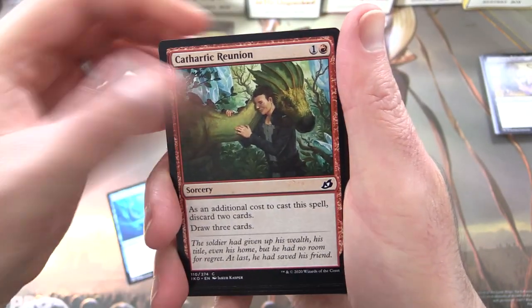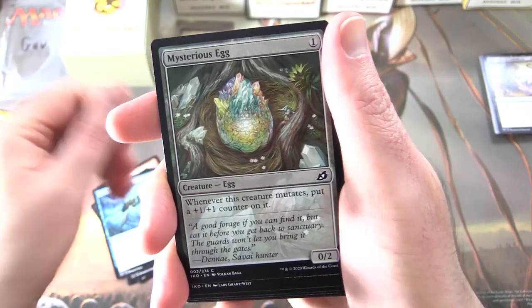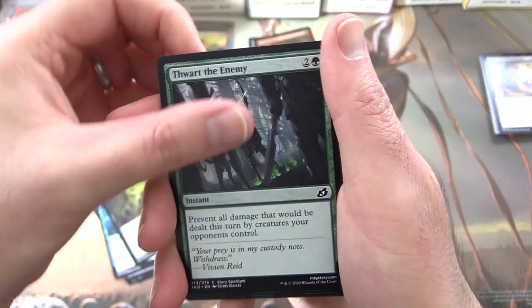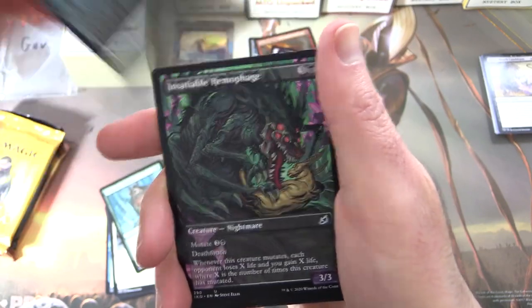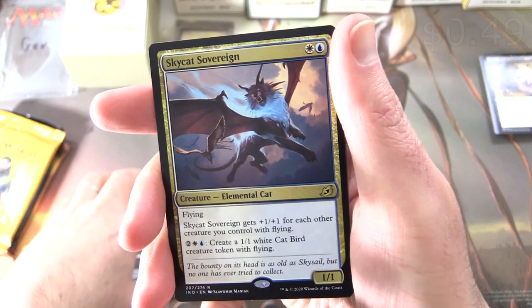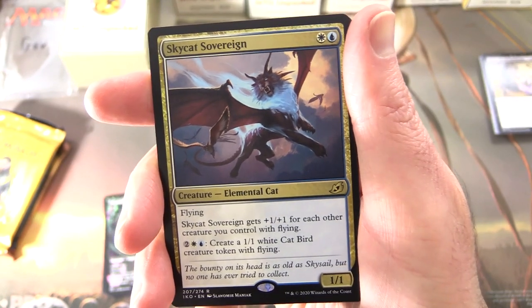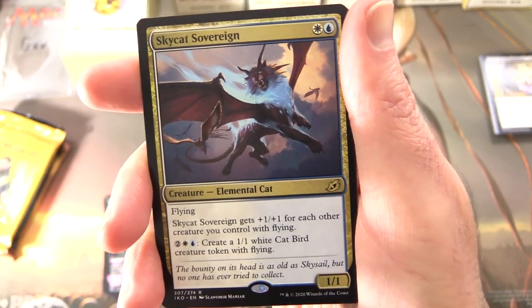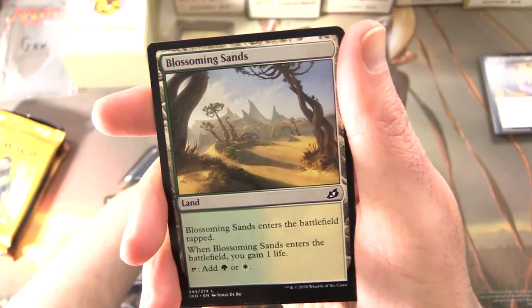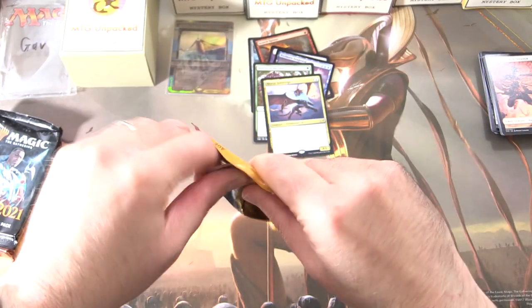Next up, Ikoria. We have Faze Dolphin, Cathartic Reunion, Divine Arrow, Whisper Squad, Sudden Spinnerets, Sage's Row Savant, Mysterious Egg, Corpse Churn, Thwart the Enemy, Perimeter Tiger. Uncommons: Exuberant Wolfbear, Majestic Auricorn, Insatiable Hemophage. The rare is Sky Cat Sovereign — creature elemental cat, 1/1 for two with flying. It gets +1/+1 for each other creature you control with flying, and for two white blue creates a 1/1 white catbird creature token with flying. Love the catbird.